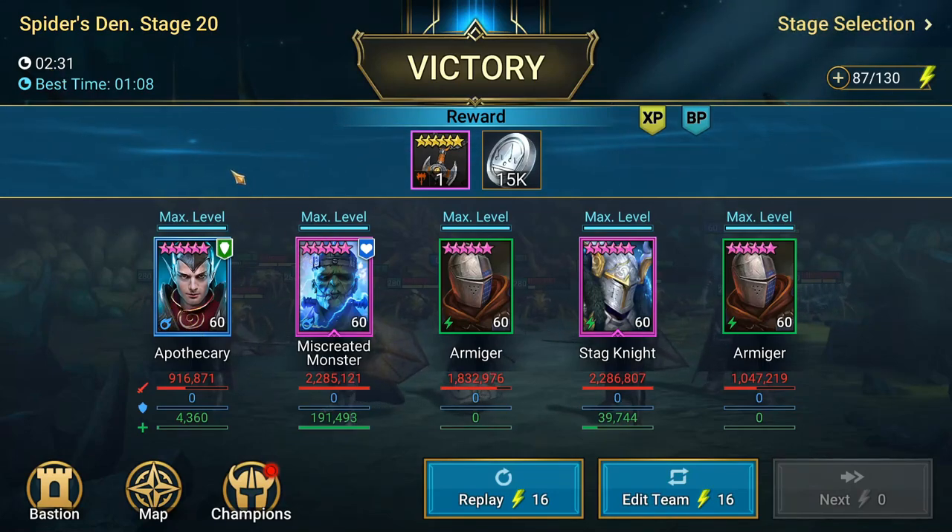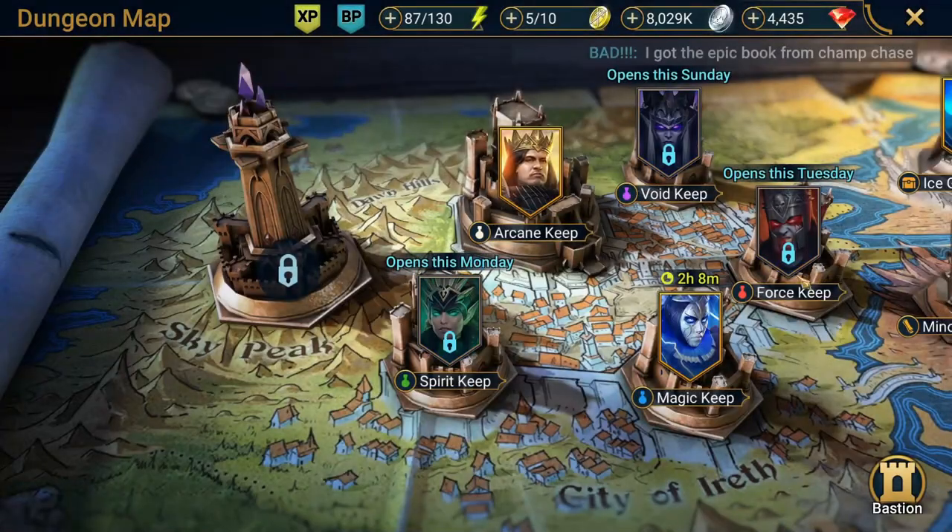If I brought Arbiter into this spot she would not be able to do it — she does not give the increased speed buff and therefore does not boost us up as fast as we need to be going. So that's Spider's Den.